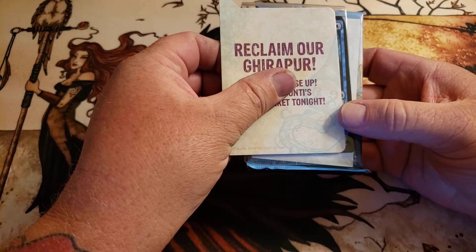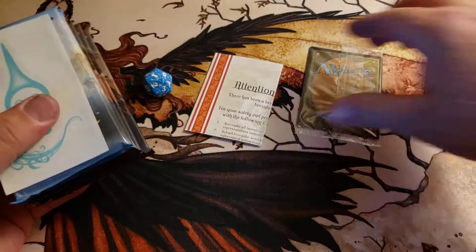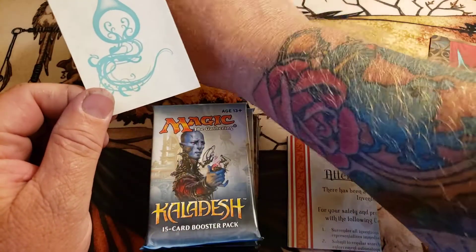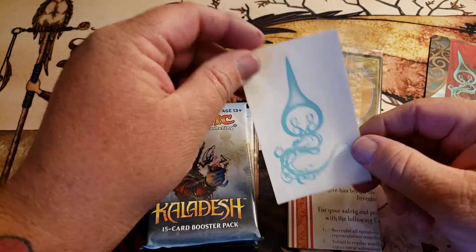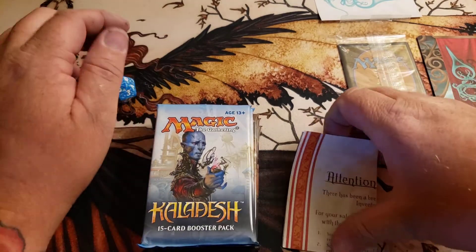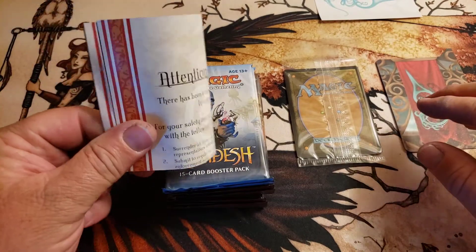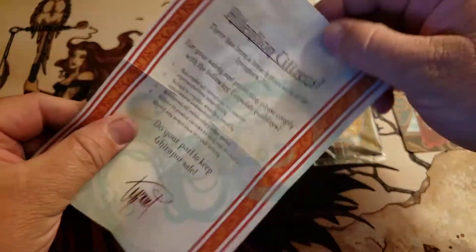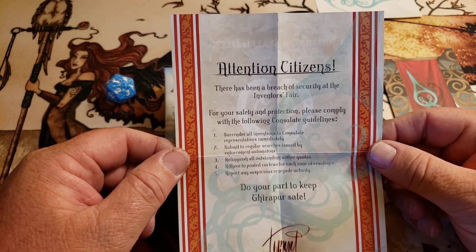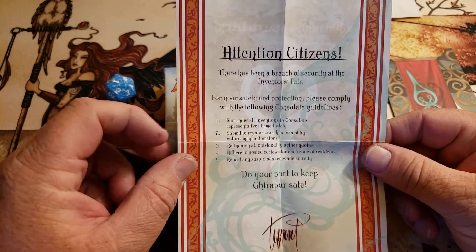This promo card is facing that way, so let's turn that over and put it down. Card divider — we have a tattoo here. Should I put that on this arm or that arm? Let me know in the comment section. And then there's an in-universe audio clip: 'Attention citizens, there has been a breach of security at the Inventors' Fair — surrender all inventions to the Consulate.' No!